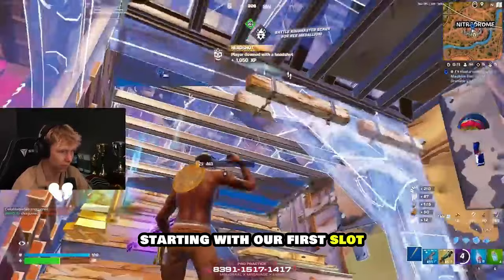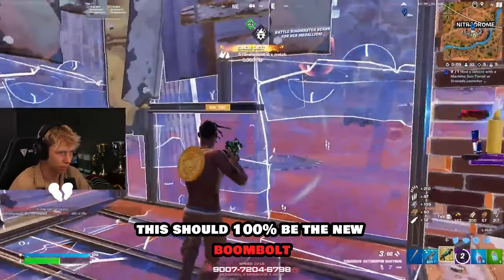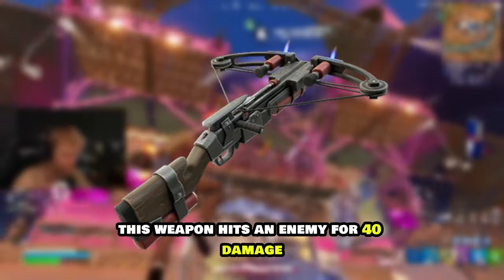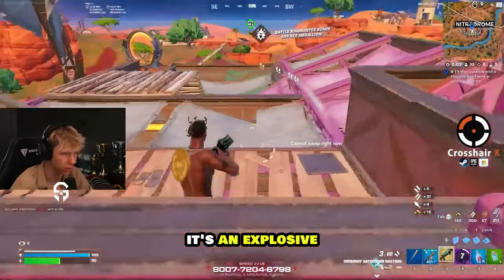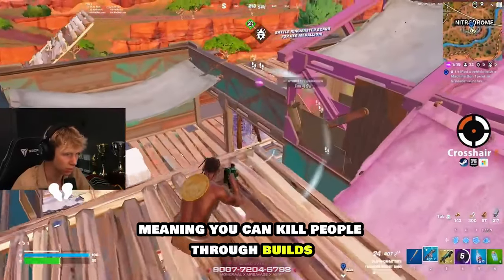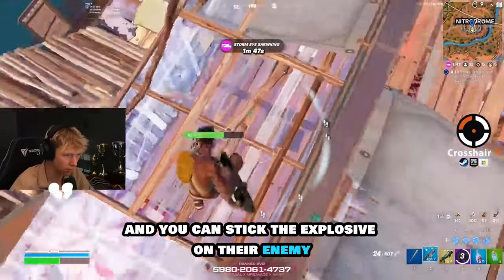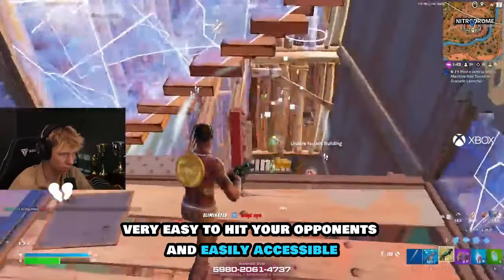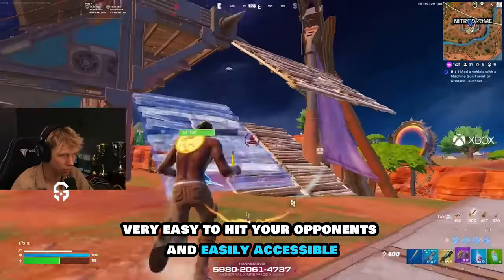Starting with your first slot, this should 100% be the new Boom Bolt. This weapon hits an enemy for 40 damage, but that's not it — it's an explosive, meaning you can kill people through builds and you can stick the explosive on your enemy dealing 60 extra damage. Very easy to hit your opponents and easily accessible.